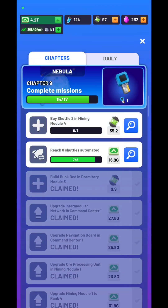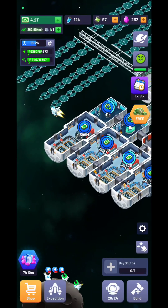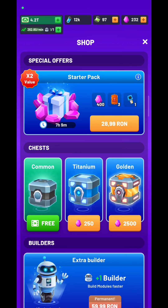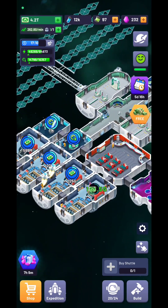I'd suggest trying to complete the chapter quests, because by completing them you'll eventually get a blue key that gives you the possibility to unlock the titanium chest. From that titanium chest you're going to get rarer and rarer astronauts.